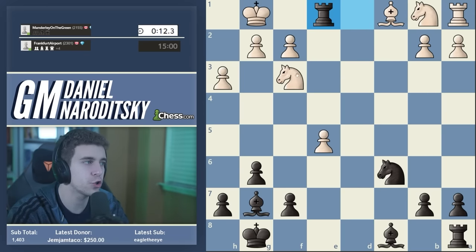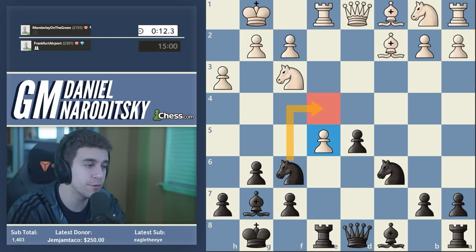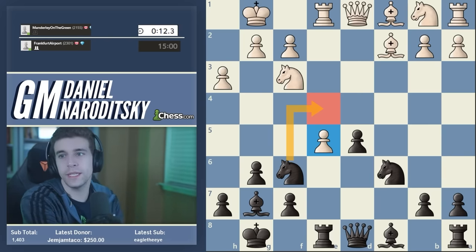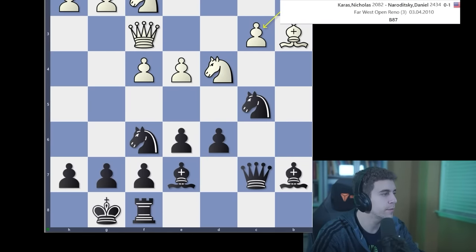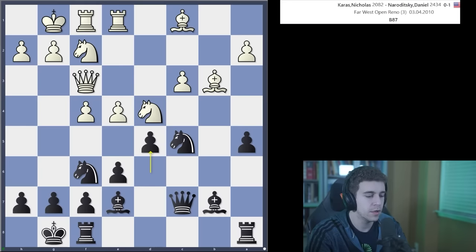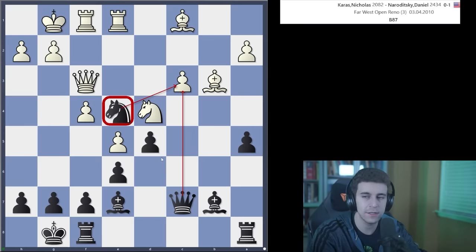If white can play Nc3, white has a pretty comfortable position because it's a little harder for us to push d5 once white completes their development. But our opponent decided to retreat — this allowed us to push d5 in a very nice version, and now black has solved all problems. For newer players: after e5, you should drop the knight into e4 — textbook reaction, not fearing that you're eventually going to lose the pawn. If you really want to, you can win the pawn back by giving a check, trading, and playing Nxe5. Don't be afraid of the Nd4 idea.